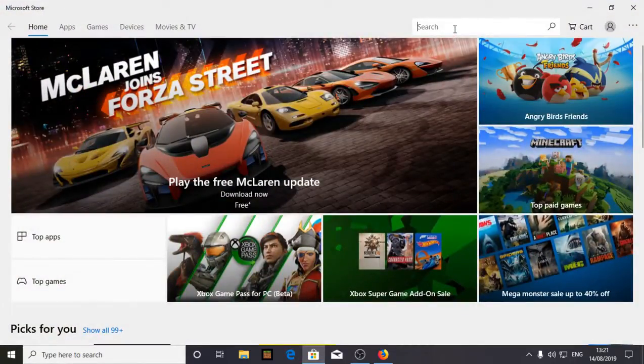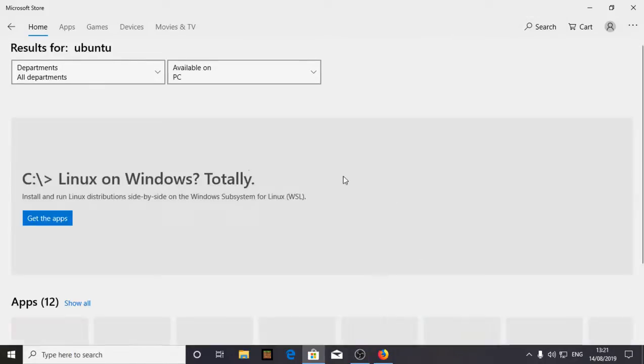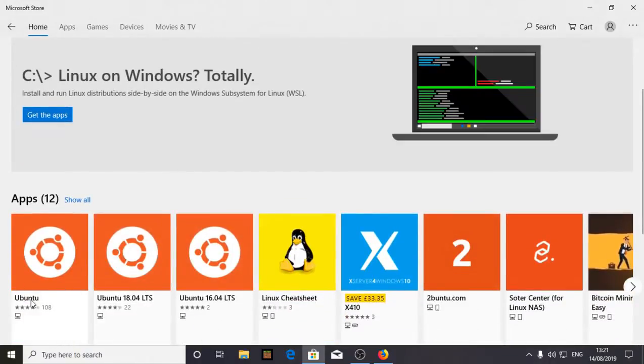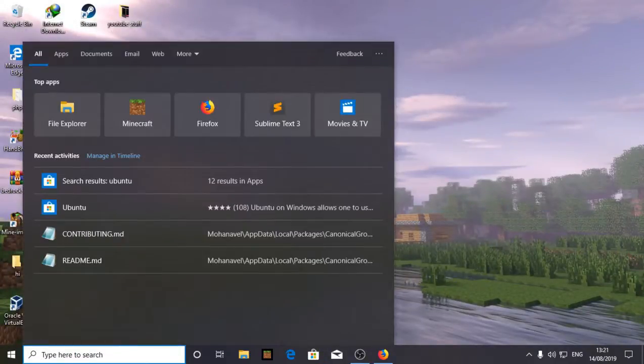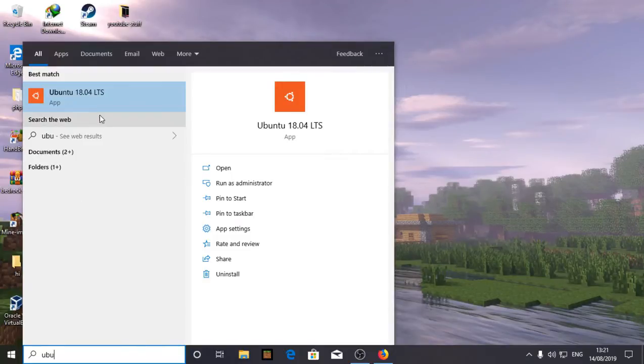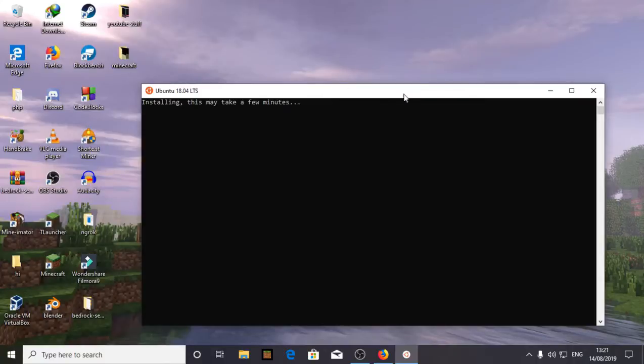Then go to the Microsoft Store and search Ubuntu. Not only Ubuntu — you can search any Linux OS after enabling that. I already installed Ubuntu 18.04. I reset it now so it will be from the beginning, which will help you guys.